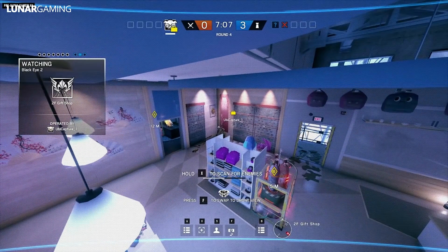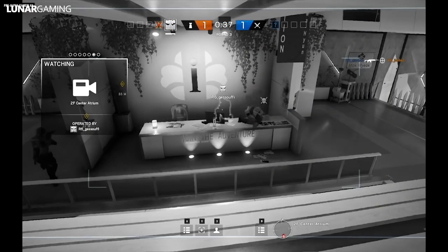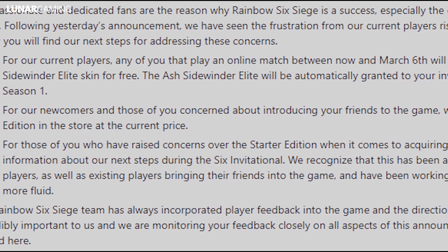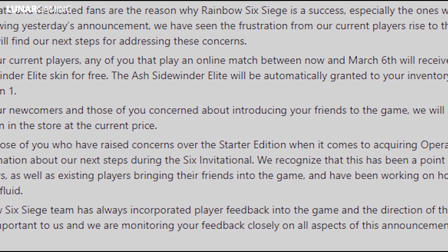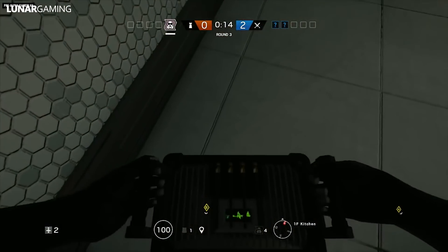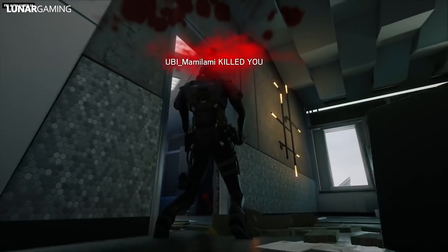So in response to that, Ubisoft have made a few changes to those upcoming updates. Our passionate and dedicated fans are the reason why Rainbow Six Siege is a success, especially the ones who had been with us from day one. Following yesterday's announcement, we have seen the frustration from our current players rise to the top of the discussion, so here are the next steps for addressing those concerns. For current players, any of you that play an online match between now and March the 6th will receive the upcoming Ash Seinwiter Elite skin for free.